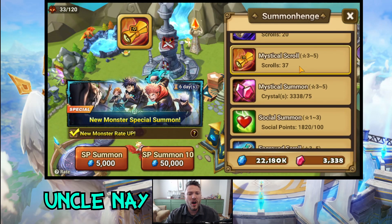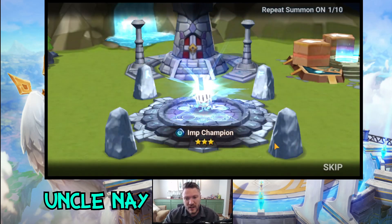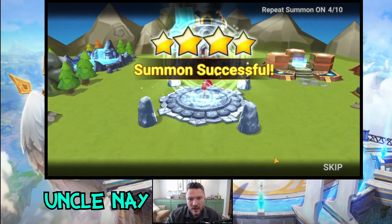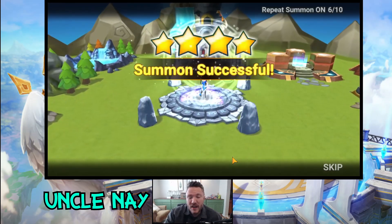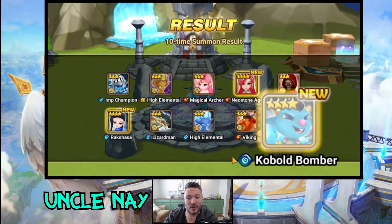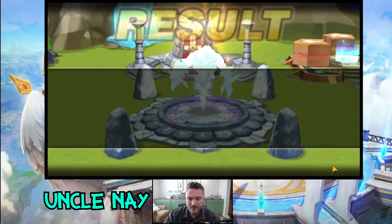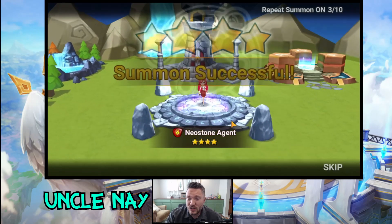I'm so distraught we didn't get one lightning in two summons — I hate this game. 37 mystical scrolls. I wouldn't mind some good nat 4s here and there — let's go ahead and fast forward this. First lightning of the video: Neo Stone Agent. Comment down below who are good arena defense units — that's always been a one-unit defense my whole time. Please, I'm asking for your expertise, help a brother.